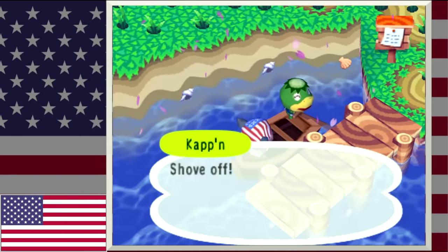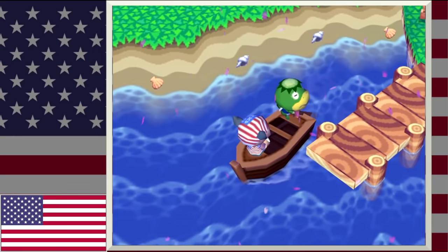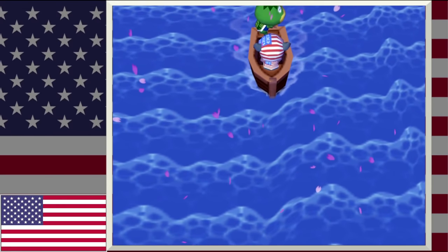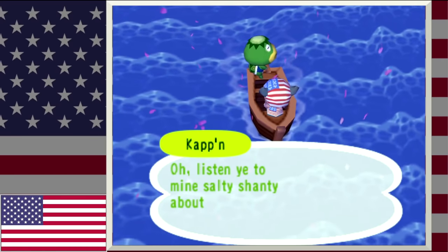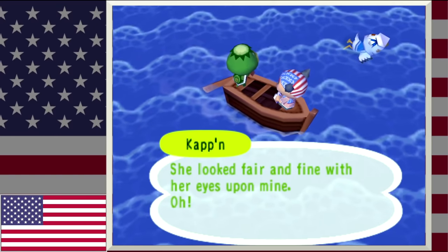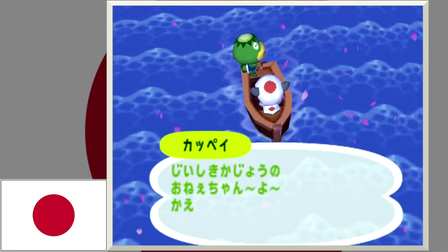Moving on to Cap'n's song. With the original GameCube Animal Crossing, you could connect your Game Boy Advance and hop on Cap'n's boat to be ferried over to an island. Every time he'd take you back and forth, he would sing a little sea shanty. However, the original Japanese version had more of a Japanese-sounding tune. Here are the two songs side by side — you'll see they're completely different from one another.